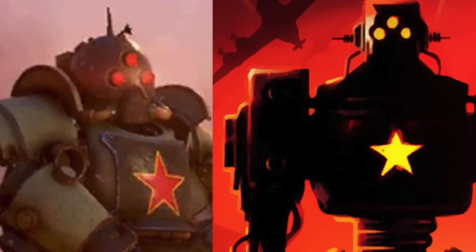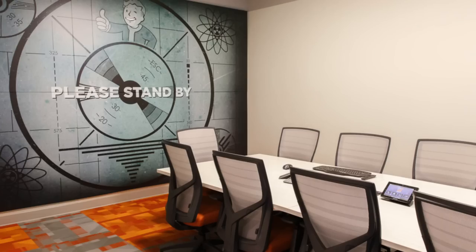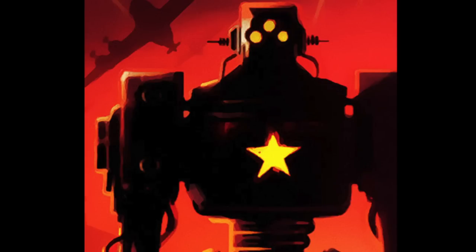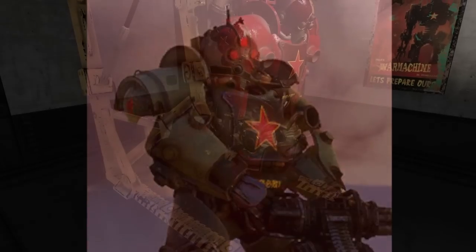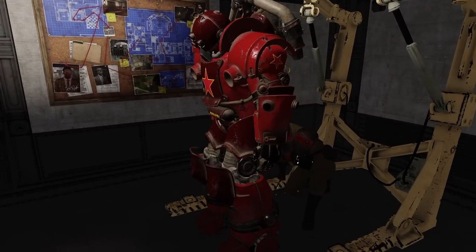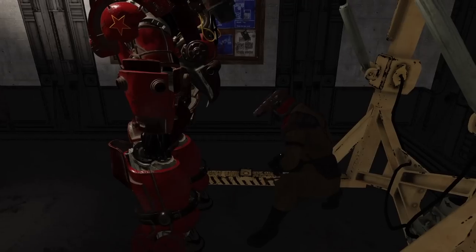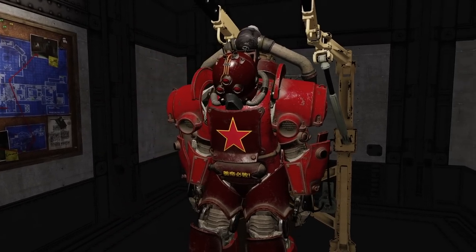Those of you who are skeptical would say it's just a meta thing — the designers at Bethesda looked at the poster and used it as inspiration for the power armor. That makes sense; power armor is like a robot you walk around in. Or you could flip that around: maybe the posters were right, and the Chinese power armor looked the same because you'd naturally use similar designs across power armor and giant robots — they're not actually that different. It makes sense these would look pretty similar.